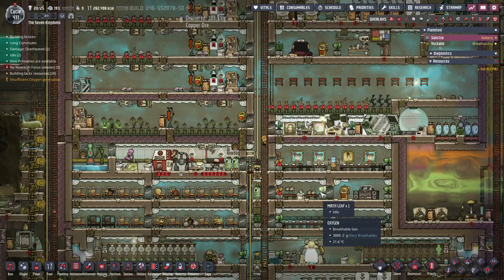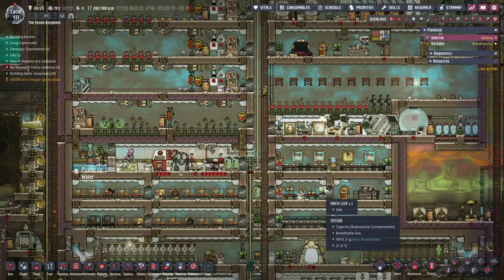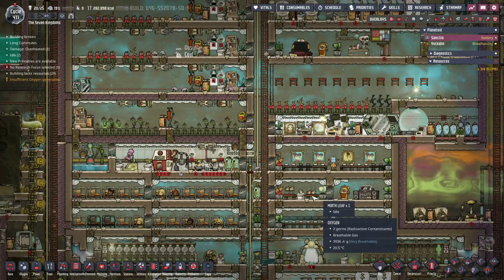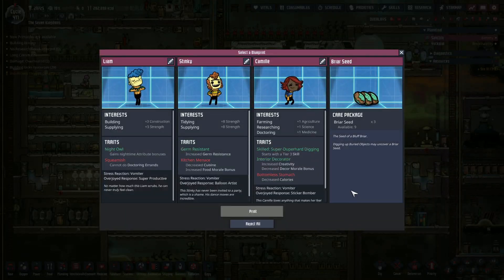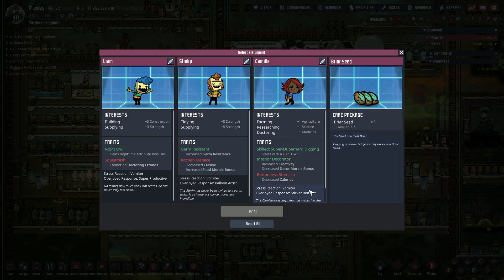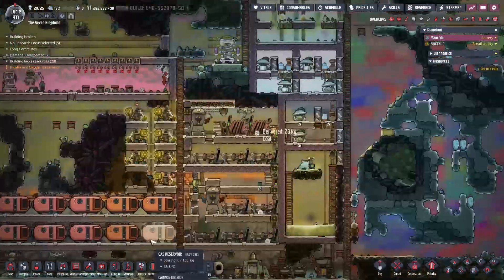Hello everybody, and welcome back to Oxygen Not Included Spaced Out Edition here on the Seven Kingdoms. First things first, let's check out our offerings. I don't want to bring anybody in yet, so we're just going to hold off. If I do bring anybody in, they're going to be a scientist with rocketry and machinery, or tinker operator — that three combo, because that will be a future pilot.